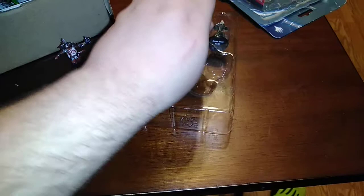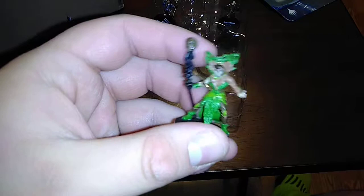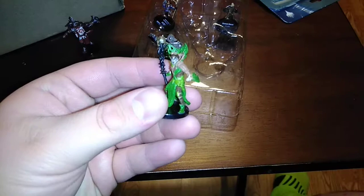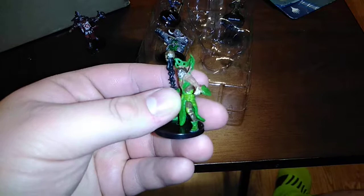Next up, number 47 out of 55, the Elf Druid. I really like the skull on top of the staff — it gives a death feel, yet the root growing from the staff gives a life feel, like life and death merged. It's a very interesting design for a druid with a nice neck piece. It's uncertain whether this is male or female, but that makes it a good ambiguous character that could work for either gender. Very simple sculpt but great.